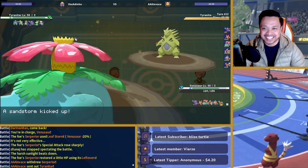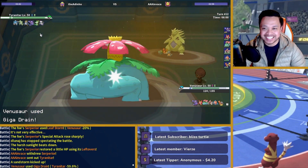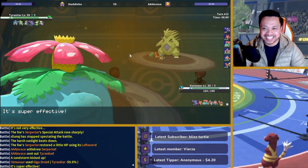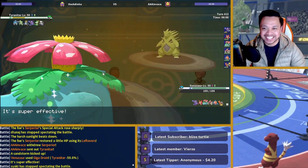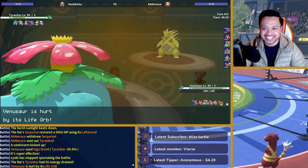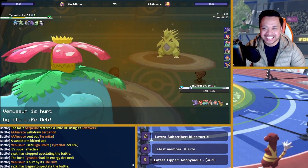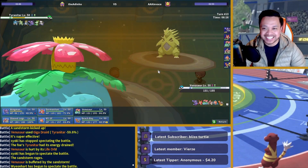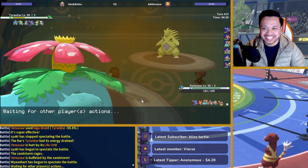Since I'm faster now, I'm just going to Giga Drain there. This is baiting Tyranitar to come in, which is most likely Scarfed. He did an Ice Punch again versus me. I'm not sure what kind of Tyranitar we're facing here. But I still assume, because he's not AV, that he's Scarfed in some way. I'm going to bring in Rotom now.